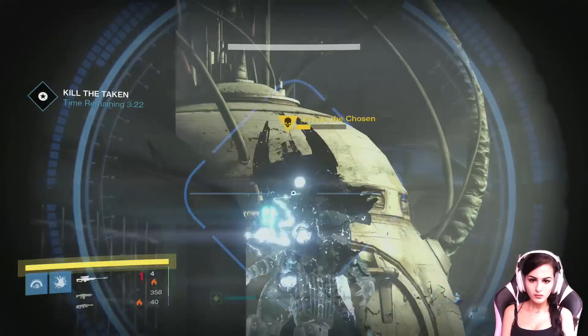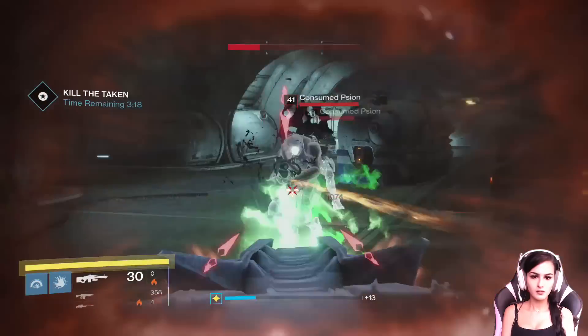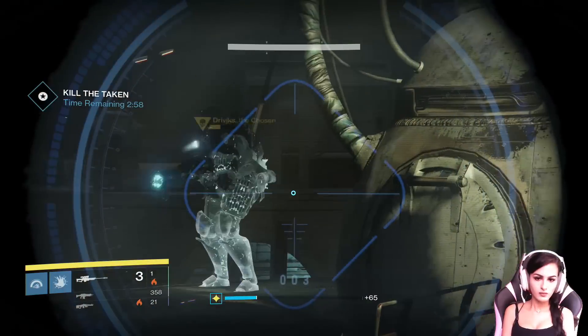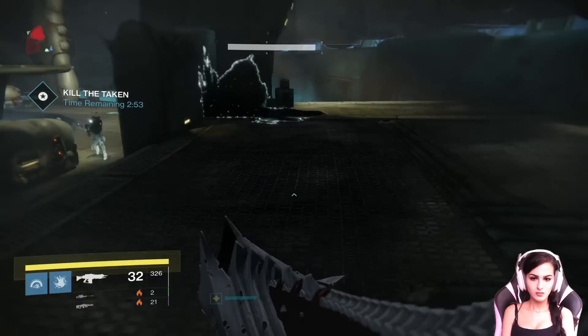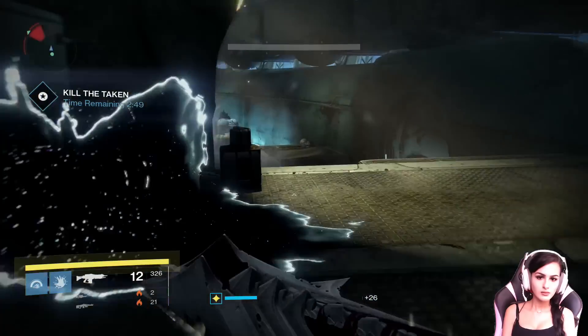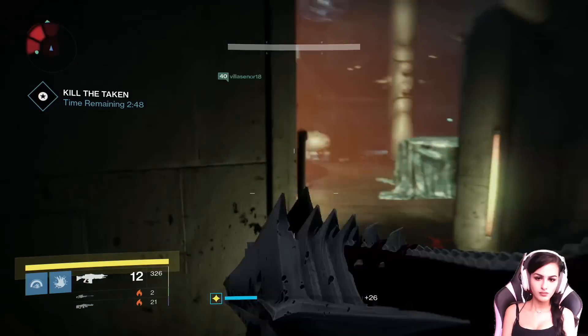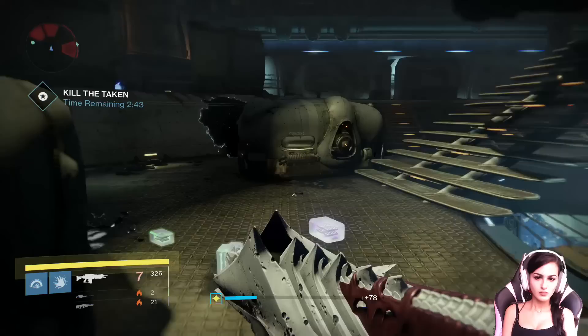As you enter the final boss room, there will be a blight to your left and right — take those out first along with the enemies, then damage the boss for a little bit. Soon after, two more blights will spawn in the back; take them out along with the enemies, then damage the boss some more. That's pretty much the trick to the whole fight. There's a total of eight blights that you have to kill, spawning in intervals of two, and then you focus on the boss.